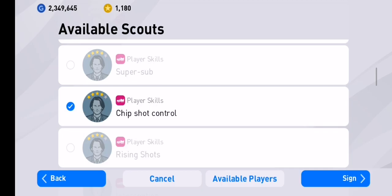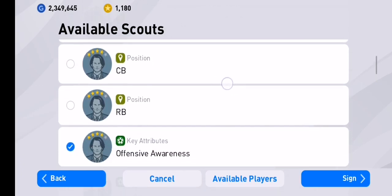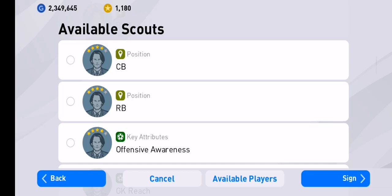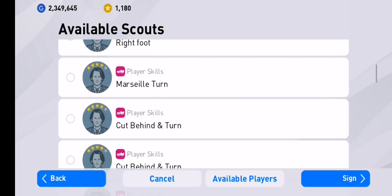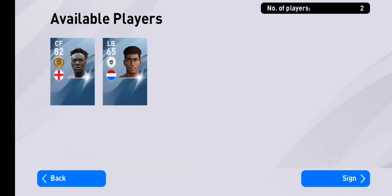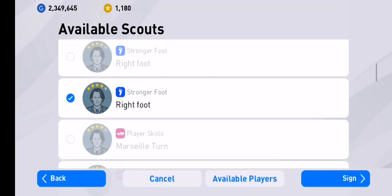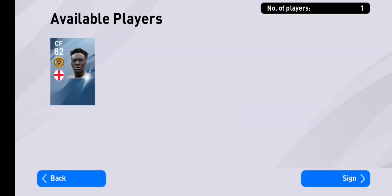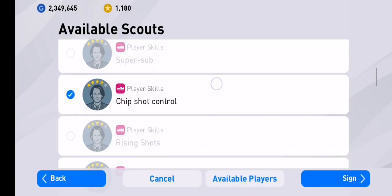Now for the third combination. First, select Chip Shot Control. Chip Shot Control narrows the search down to two players.